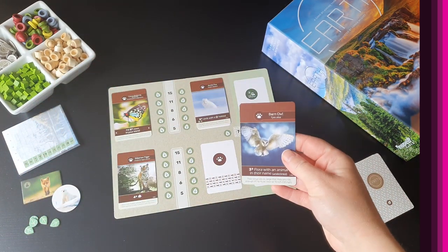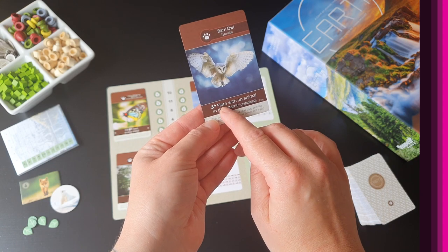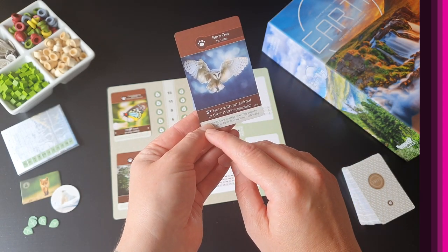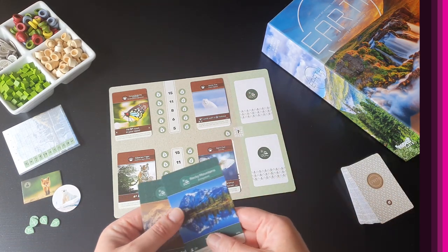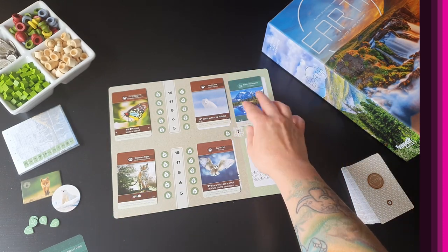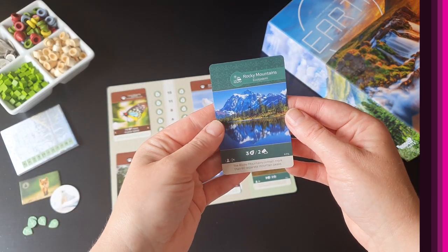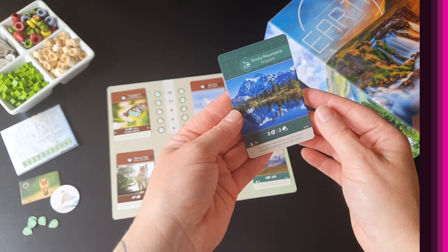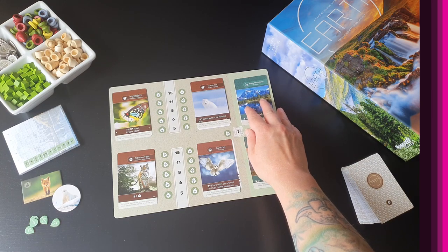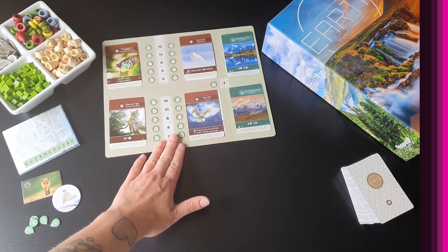The fauna cards all have various different objectives, and they'll be completely different in every game. For example, the barn owl card requires you to have three or more flora with 'animal' in their names — flora being another type of card. We also play out two green ecosystem cards into the spaces on the fauna board. These are end-game scoring cards. For example, the Rocky Mountains gives you three victory points for every two rocky terrains in your tableau. These shared objectives mean everybody knows what they're working towards during the game.